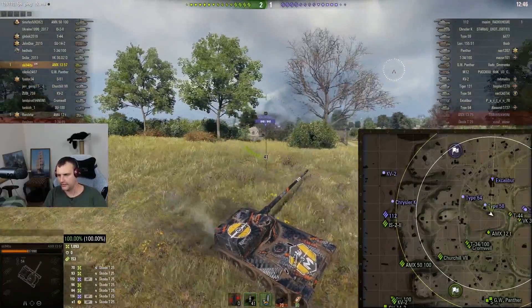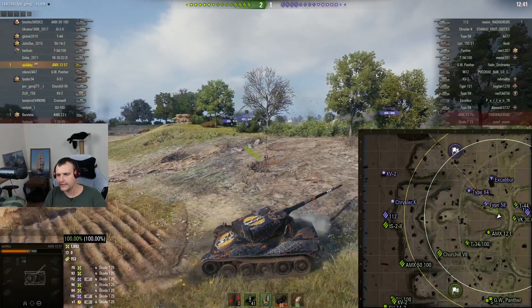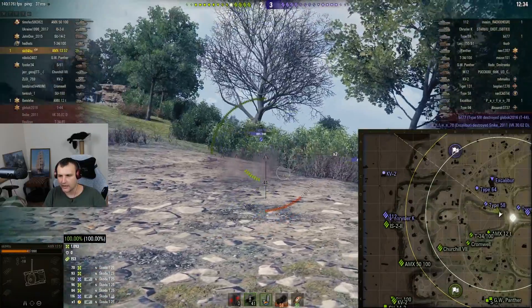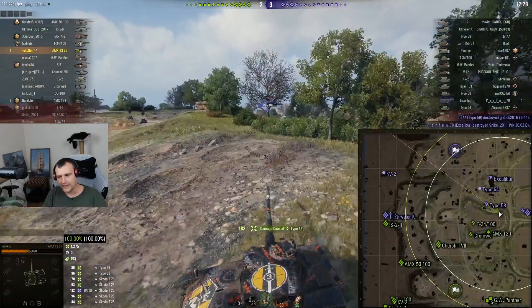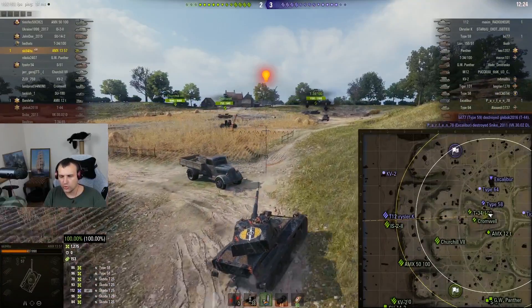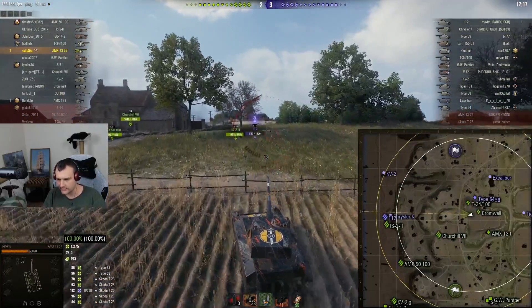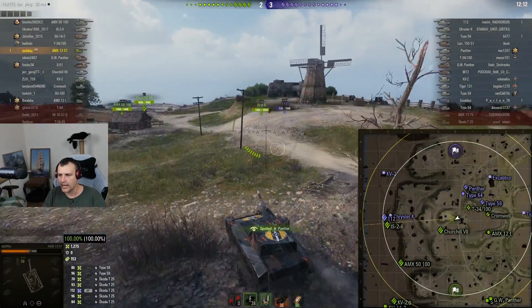We managed to avoid the Type 64 — he did not want to go full troll mode alone. Now we want to craft a better angle for this Type 58. One for the team, two for the team, three for the team — I tried to go for a third one but I'm not entirely sure it hit. Score is 2-3 and there is still so much job to be done. We want to avoid that position and escape from there.